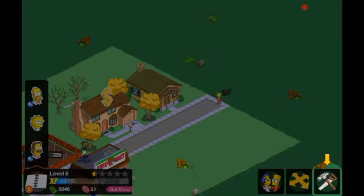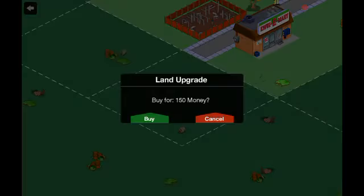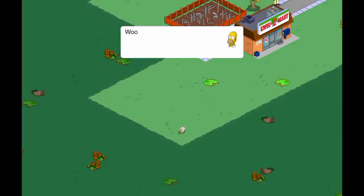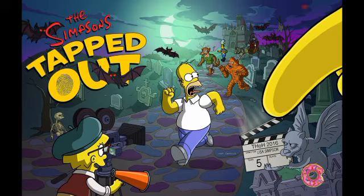Buy the land expansion — so this is where we actually buy land. Place it there — congratulations, 60 donuts! That's really good. Oh, where are we going now? It looks like we're visiting someone else's town.